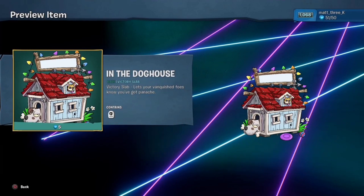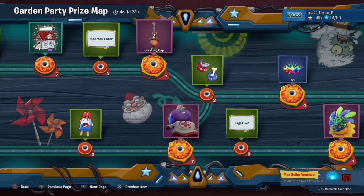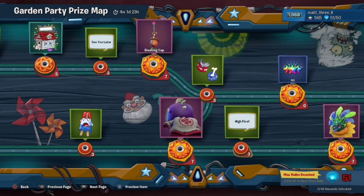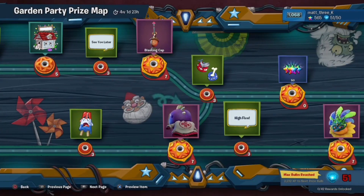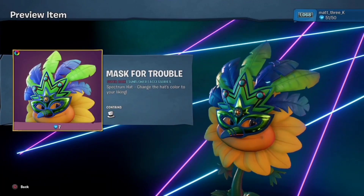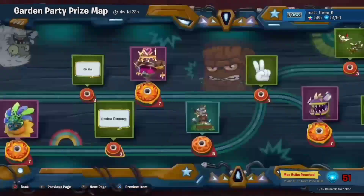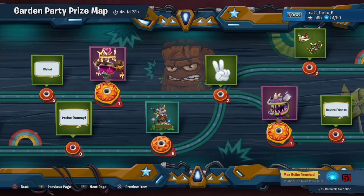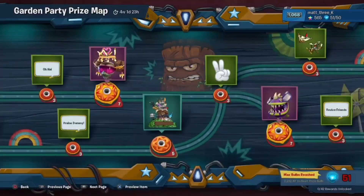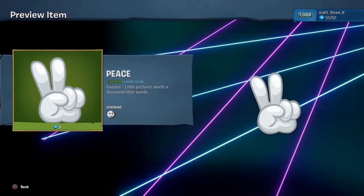See You Later — that's quite useful actually. In The Dark House — that's okay. 50 Rainbow Stars. High Five — high five is quite good with social distancing. Mask For Trouble.